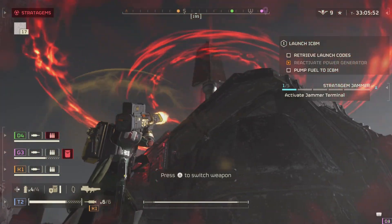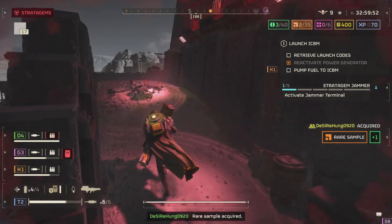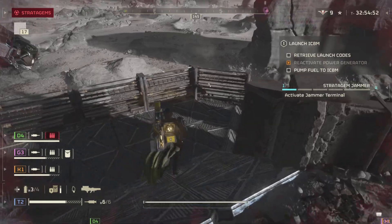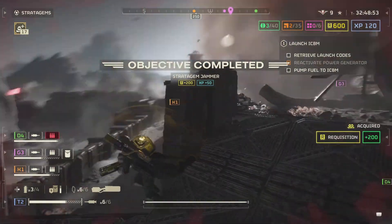Speaking of the automatons, just so you know the Quasar Cannon cannot kill the jamming signal that you can see on some of the automaton maps. But if you find that it has one of these replicators under it, as long as you destroy that it'll destroy the whole thing, and you can do that with the Quasar Cannon itself if you get the right direction.